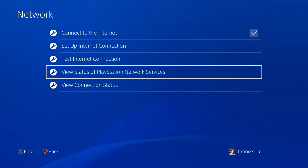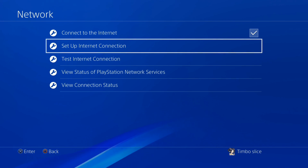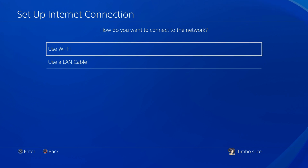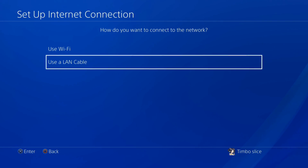Now let's back out of here and go to Set Up Internet Connection. If you are using LAN, go ahead and try Wi-Fi. If you're trying to use Wi-Fi, go ahead and try to use LAN just to see if your connection will work.